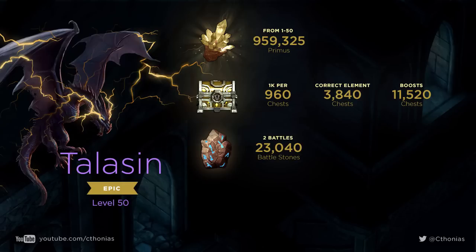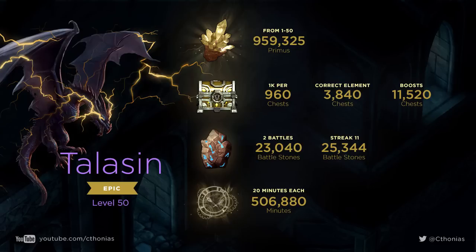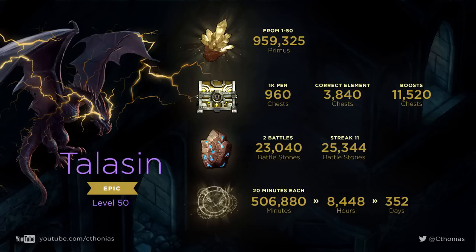If we're doing multiplayer, we'd need two battles to get one chest. So in order to get 11,520 chests, we'd need 23,040 battle stones. And if we're going to fail on streak 11, that means we'd need 25,344 battle stones. At 20 minutes each, that means we would need 506,880 minutes to generate that many stones — that's 8,448 hours, or 352 days, or basically 11.7 months. That's almost a year without sleep in order to level Taliesin all the way to level 50.